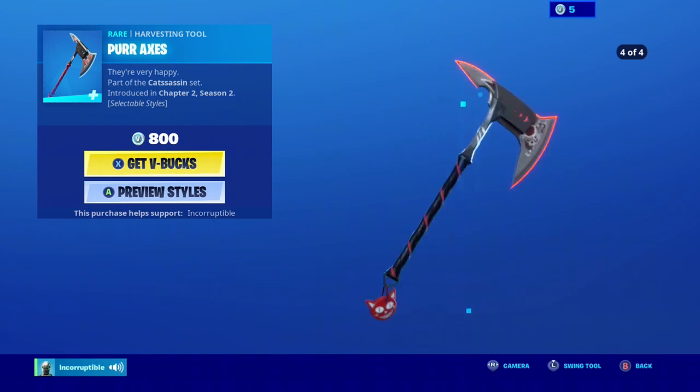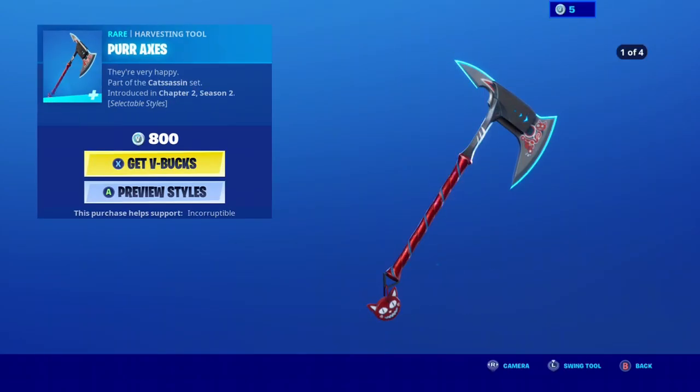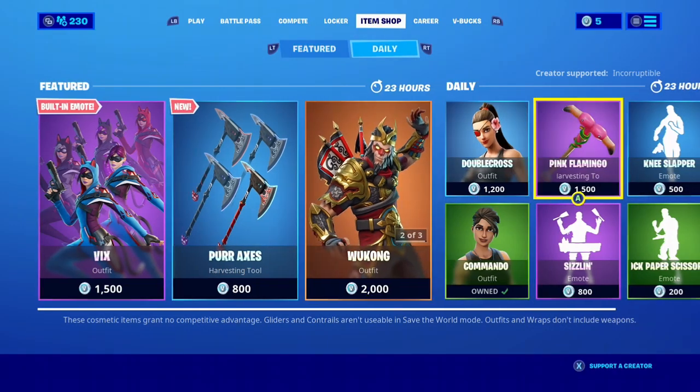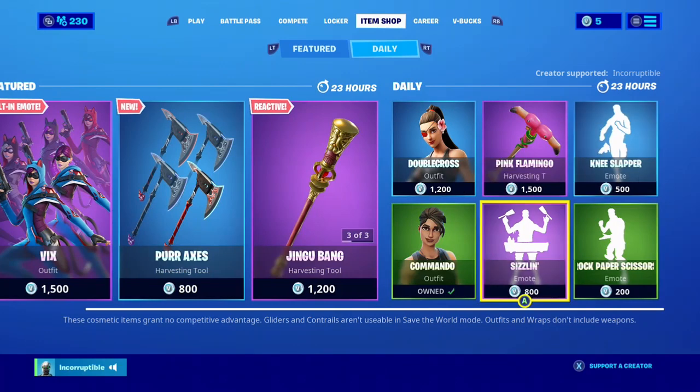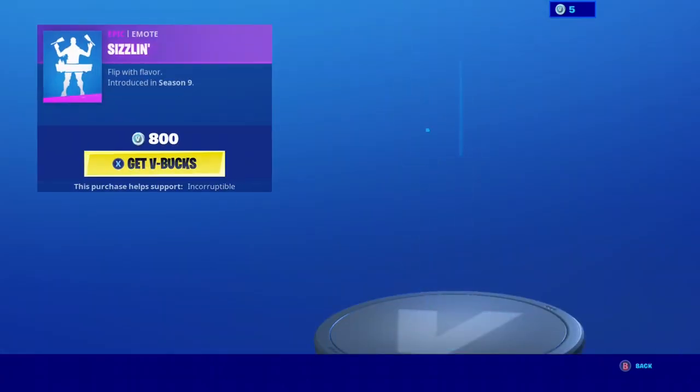The pickaxe also has edit styles. We got the black, the gray, and the red as well. This is a really nice item shop. The pickaxe is 800 V-Bucks — not too bad for four edit styles. Let's go ahead and check out the rest of the shop.